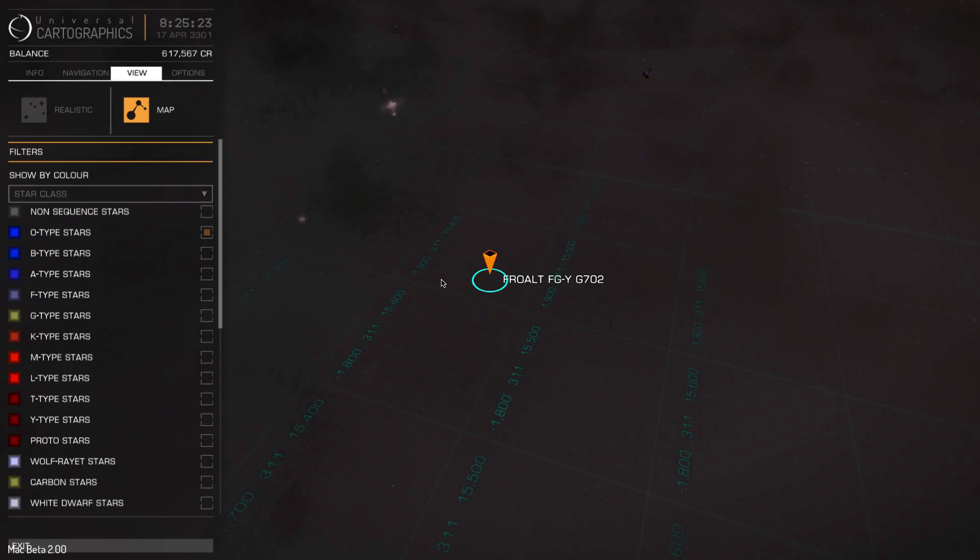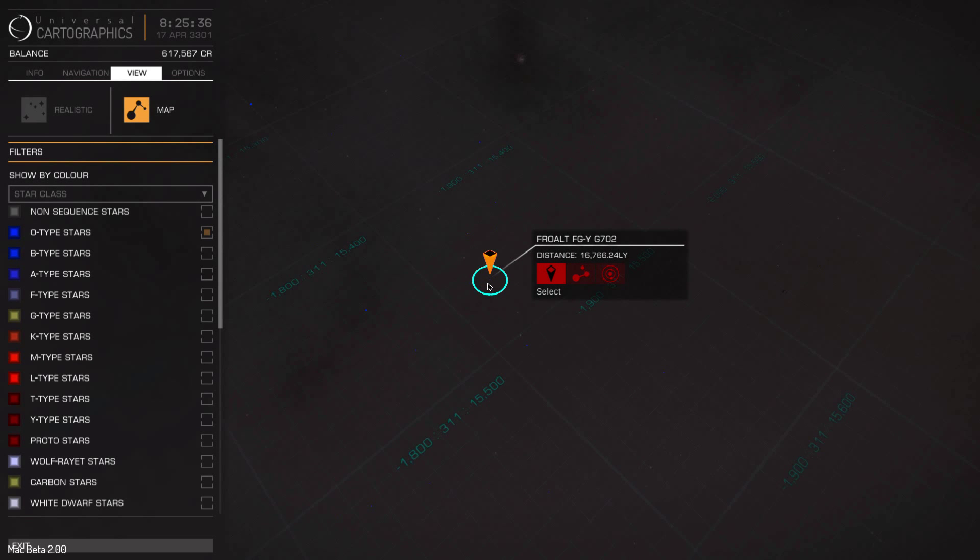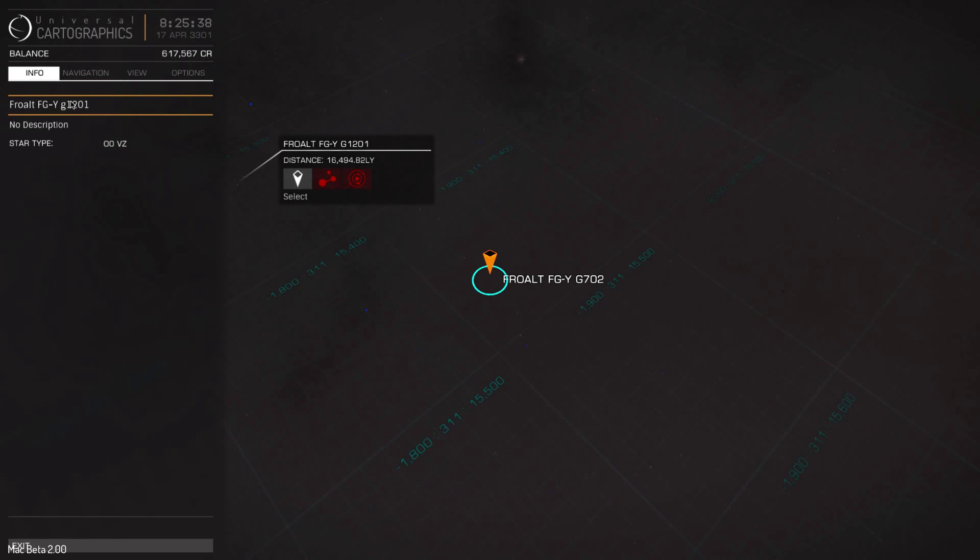This is gonna be my next spot for exploration, because there's all kinds of O-type stars here. And for those of you who don't know, O-type stars are basically like blue supergiants, blue hypergiant stars.